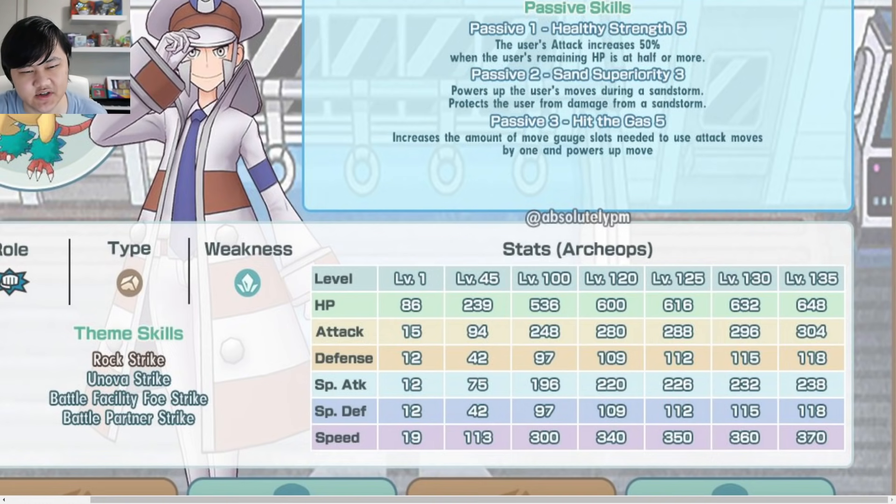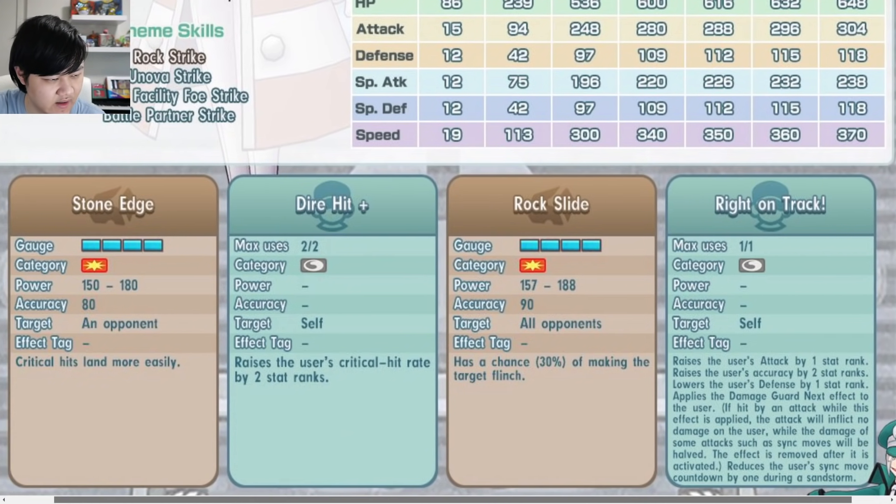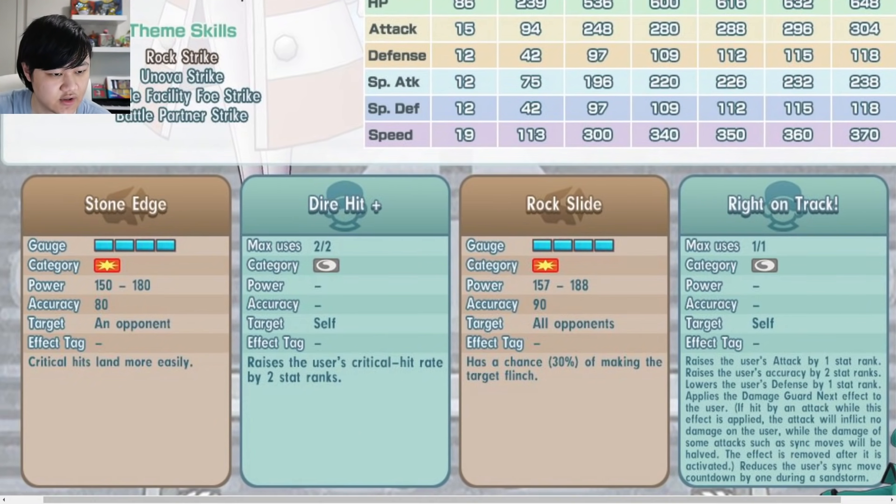You definitely don't want to fall under 50% HP, so that guard shield helps you maintain your DPS. The second passive, Sand Piece of Purity 3, powers up the user's moves during a sandstorm by 30% and protects the user from sandstorm damage — basically Surging Sand 3 plus Sand Shelter combined into one. Hit the Gas 5 increases the move gauge cost but also increases damage by 50%, and that 50% is already calculated into the displayed damage values.